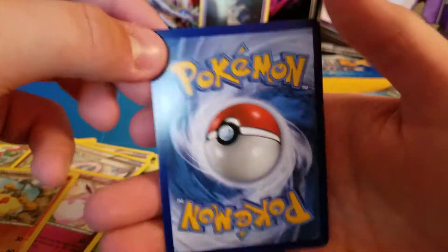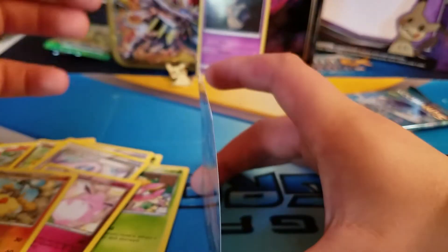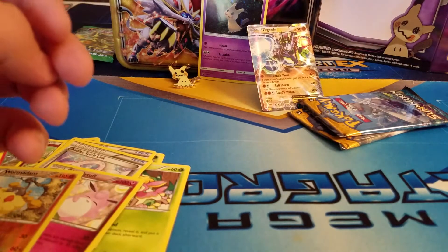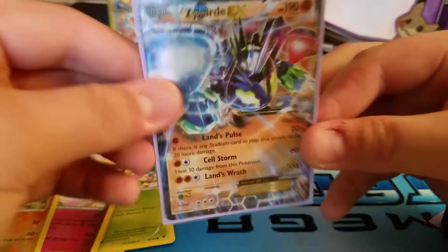Oh my god, that's so cool! But it feels — yeah, look — it's bent. Still nonetheless, holy crap, that's a good pull right there. What'd you get? Zygarde EX. Nice! You gotta be Gengu. Alright, let me just get my sleeves. Sleeve it the other way. Zygarde EX!